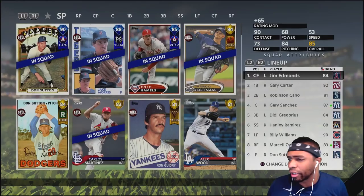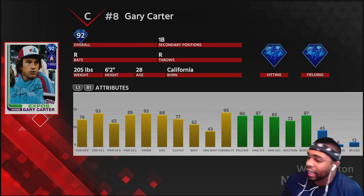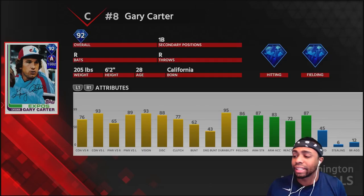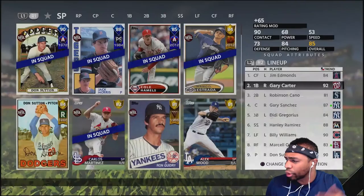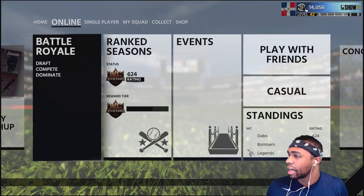I did make a couple changes — Jim Edmonds and Gary Carter. Here's what Gary Carter looks like — he may be the best catcher in the game. Diamond hitting and fielding: contact 76/93, power 65/89. He excels versus lefties with 93 power, and he's a right-handed stick who also plays first base. Fielding 86, arm strength 87, accuracy 83, reaction 72, blocking 87 — absolutely phenomenal. I've been trying to get doubles with him, just power swinging for the alleys, since I needed doubles with catcher to finish my Piazza.